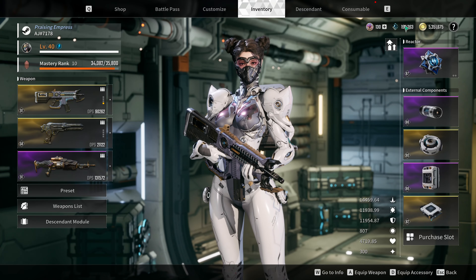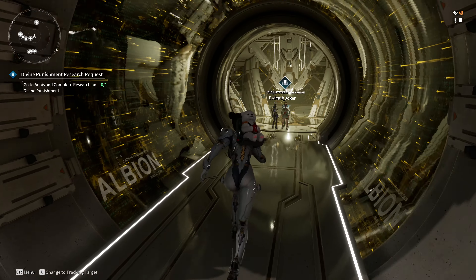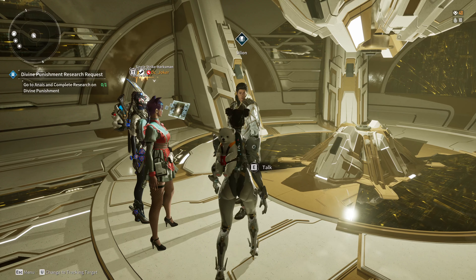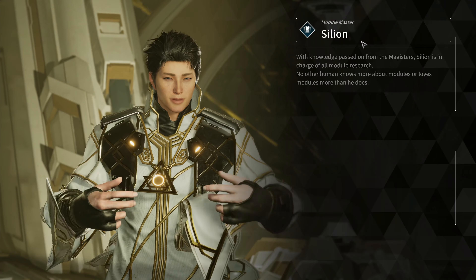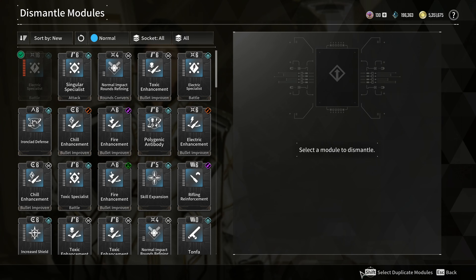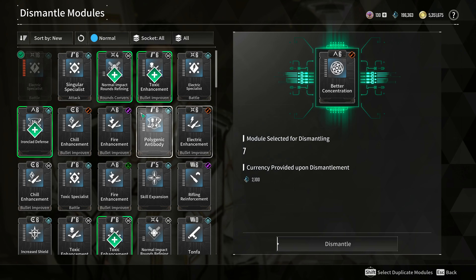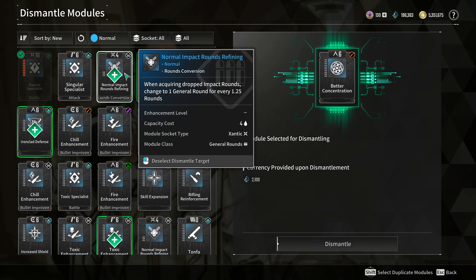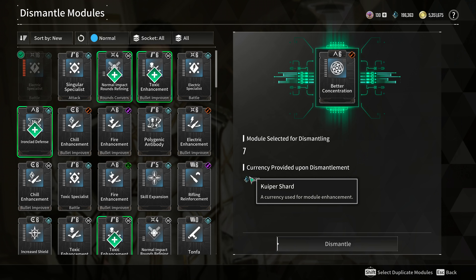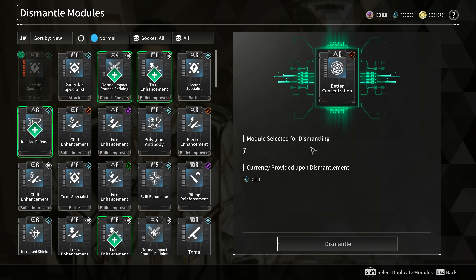In order to get more of these, you can get them by basically doing everything in the game — killing missions, however you want to do it. But one thing is, if you go here and speak to Cillian and go to dismantle module and hold down the shift button, it will highlight all of the duplicate modules that you have. These are modules that you've already collected before and have a duplicate of — you can dismantle them and it'll give you more of those shards. This is something I've been doing for ones that I know I will not be using ever, or I'm not really interested in, and it will help you get shards faster.